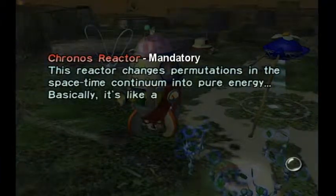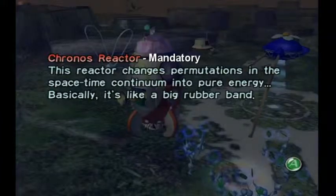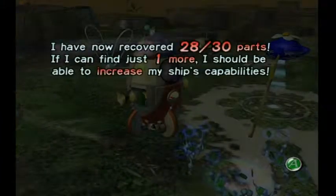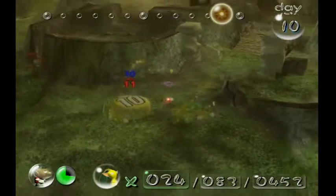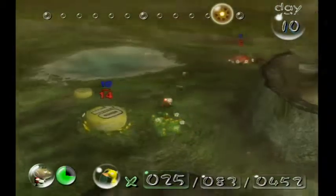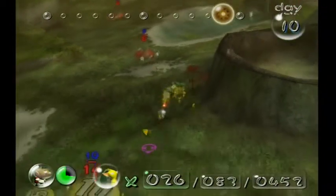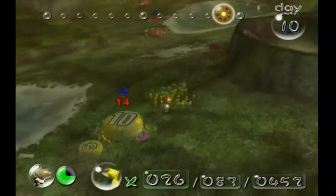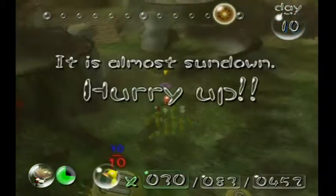'Chronos Reactor — this reactor changes permutations in the space-time continuum to pure energy. Basically, it's like a big rubber band.' Okay, so it's not eating time — it's eating fluctuations in time. We need one more Pikmin — there we go, perfect, we have just enough. Let me hurry and grab this Cannon Beetle — hopefully I have enough time.